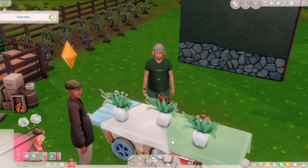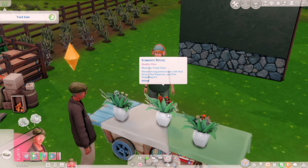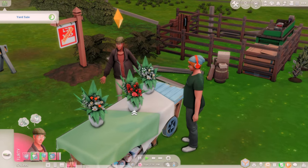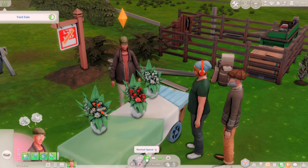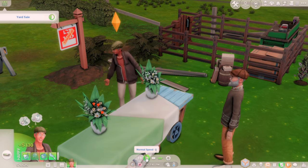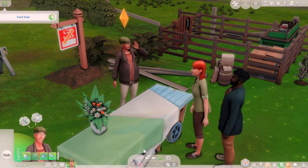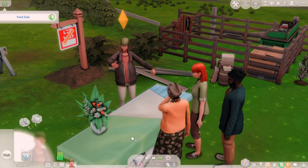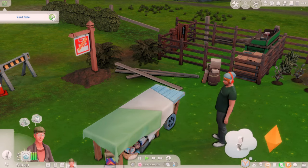Let's stock this table. This one is going bad — it's wilted. I wonder if they're going to buy it still. I think in this episode we are definitely going to get our house built. Someone purchased the bad flowers for 130 simoleons. One more — let's go! 314 simoleons. Awesome.